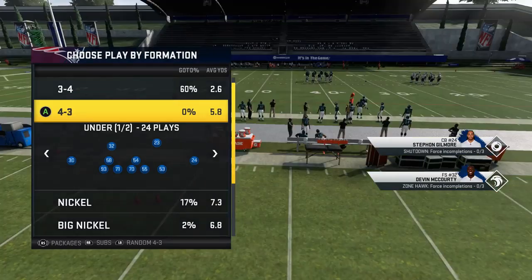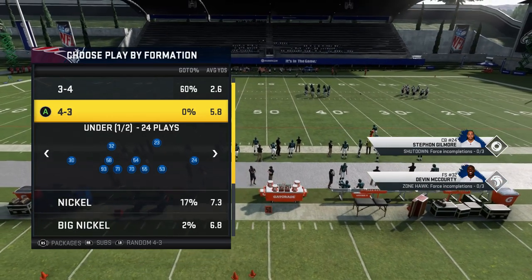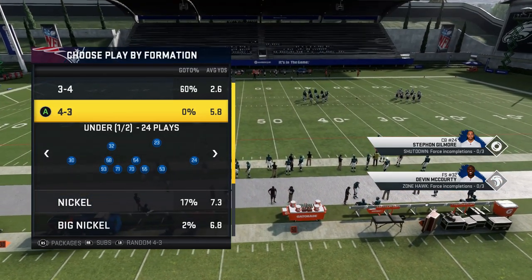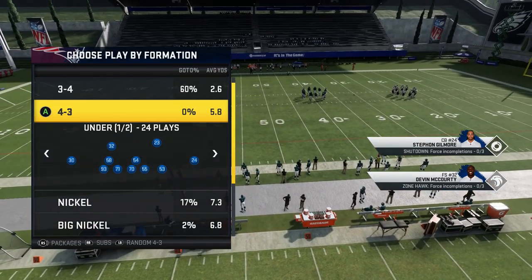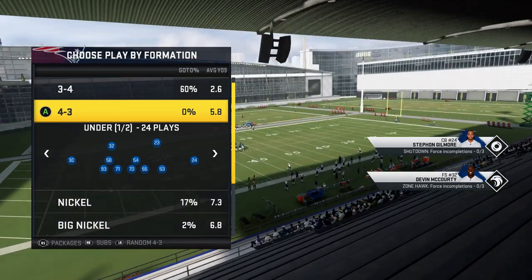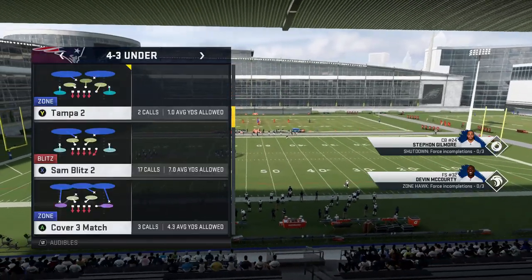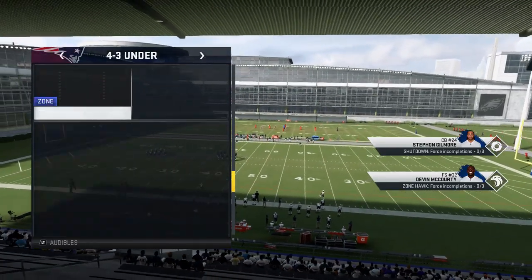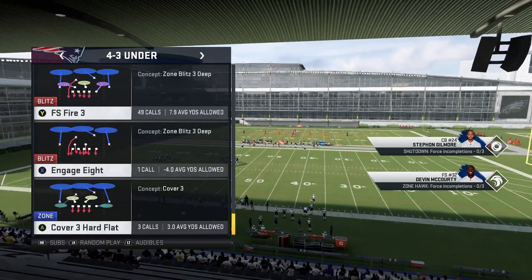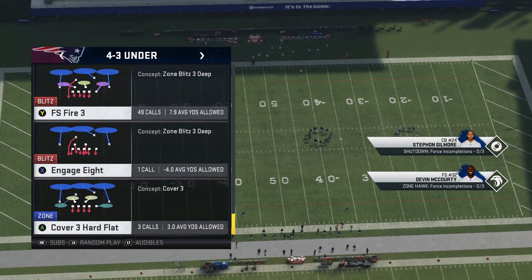The plays I'm going to show you are out of the 4-3. I recently found myself using a lot of 4-3 playbooks — not by choice. I play a lot of draft champions. If you choose teams like the Niners, the Raiders, or the Saints, which are some of the better offensive playbooks, you end up with 4-3 defenses. So I came up with a pretty good run defense, which used to be a really good blitz and pass defense back in the day, but EA kind of nerfed this play — and that play is the FS Fire 3.